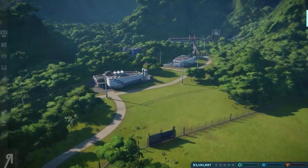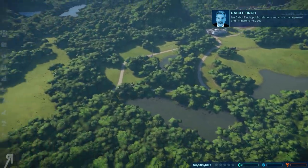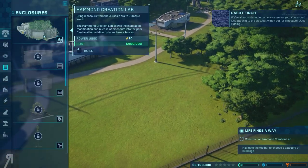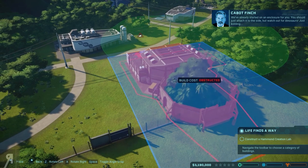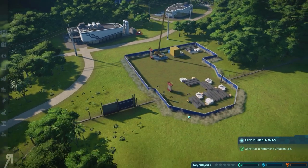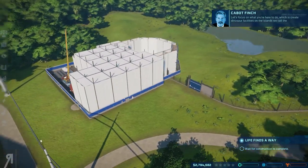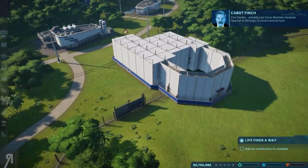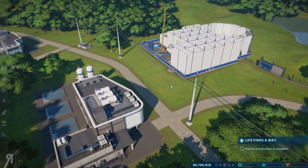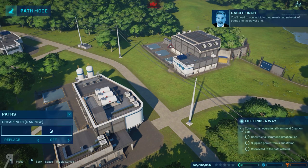Welcome to the island. Public relations and crisis management, and I'm here to help you. You'll start by building a Hammond creation lab. We've already started on an enclosure for you — you should just attach it to the side. You'll need to connect it to the pre-existing network of paths in the power grid.